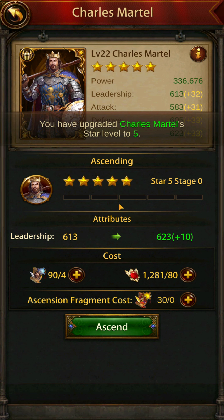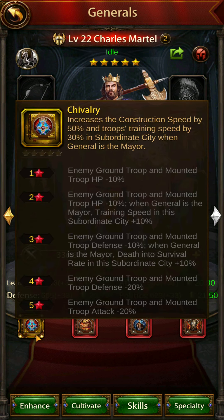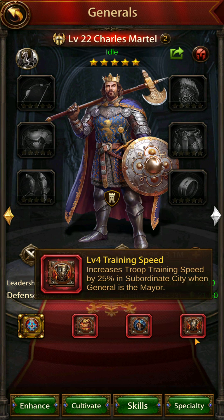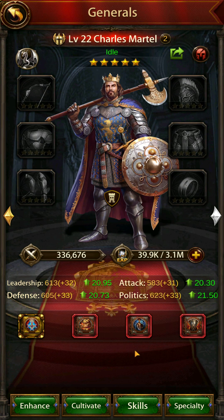Once you're at this point, you can obtain extra copies of him if you want to get every little percentage possible. You can ascend him with three more copies of Charles Martel — the most you'll ever want to do is get to two red stars, which will increase troops training speed of subordinate city by an additional 10%. That brings his primary skill up to 40%. Because his primary skill is troops training speed, it also allows you to add a skill book for an additional 25% training speed, bringing the total up to 55%, or 65% with two red stars.